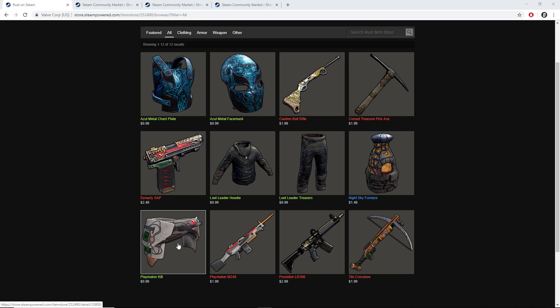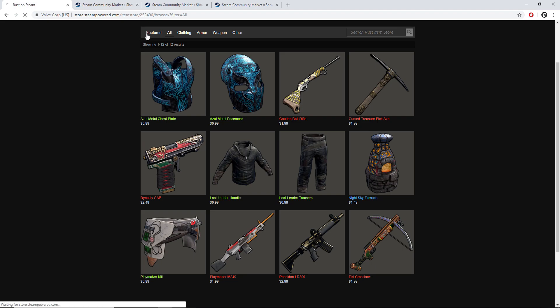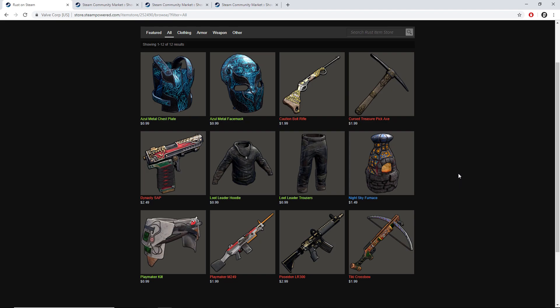My top pick for the week is the playmaker kilt because it completes the armor set, and the armor has sold for a much higher price overall. Just look at this armor — the clothes kind of tanked in price, but the armor went up majorly in value. If we look at the features, you can see it's one of the least-bought items besides the Tiki crossbow and the cursed treasure, which are just completely off the front page of the shop — well, they are being bought, but you know what I mean.